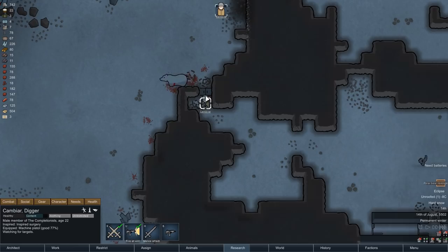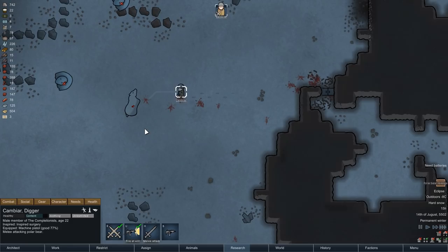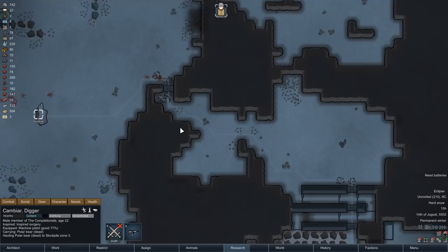The polar bear doesn't die from just a few gunshots, but once it is done pounding on the door it will realize that it can't get in and then wander off, waiting for us to come outside. After repairing the door real quick, that is exactly what we'll do — we'll have Cambia peek outside and take a few more shots. That is already enough to down the polar bear, and we can now simply beat it to death. With that we can now add the polar bear and the two muffalo corpses to our storage, once again providing us with a nice supply of meat and leather.